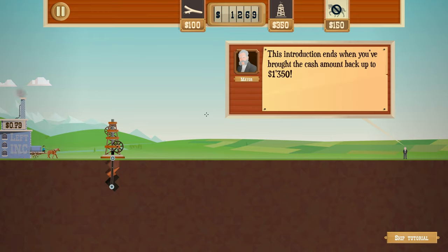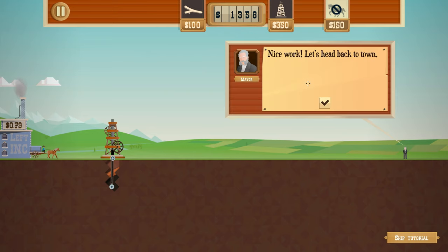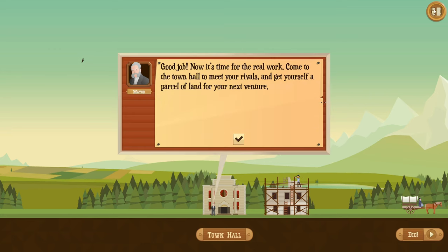We're earning 79 cents per unit. This introduction ends when you've brought the cash amount back up to $1,350. Nearly there - and we're done! Nice work. Let's head back to town. Now it's time for the real work - come to the town hall to meet your rivals and get yourself a parcel of land for your next venture.